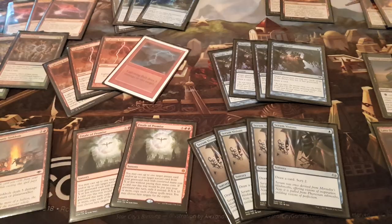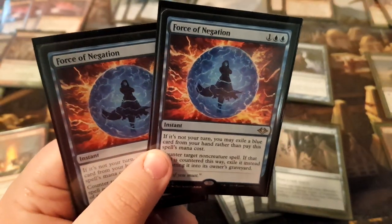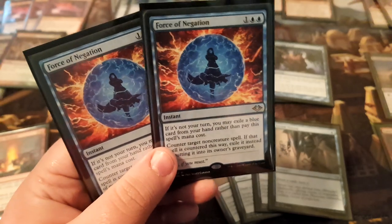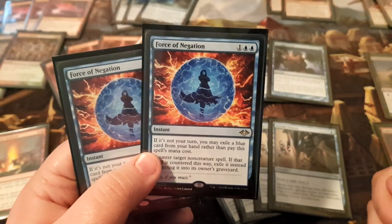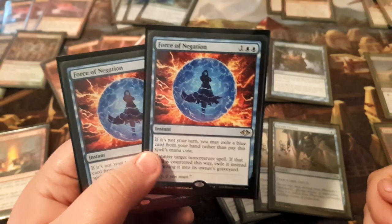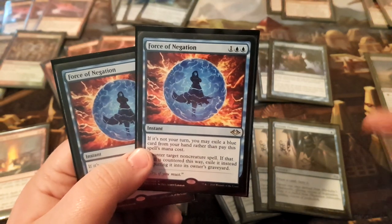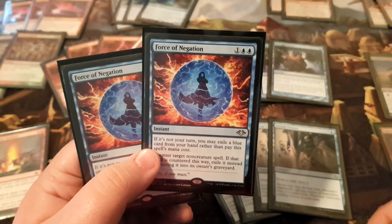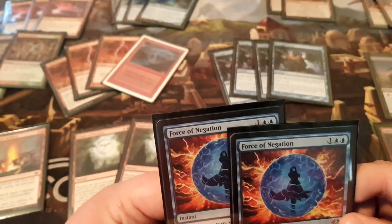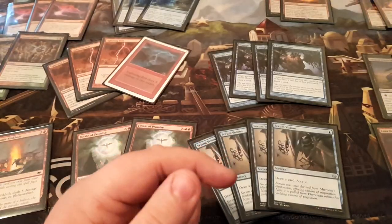On to the sideboard — I'm actually one card short right now, I'll tell you what it is when I get there. We have two Force of Negation because it's very powerful in a lot of matchups. When someone's trying to do something very degenerate that kills you on turn three or four — whether it be Scapeshift effects — this is very good at stopping that when you're tapped out. I was playing against my friend Mike on the Prison Deck and he played Turn 1 Chalice. I had a Force of Negation that changed the whole game and won a game I was supposed to lose.